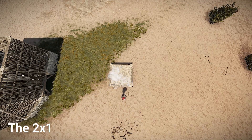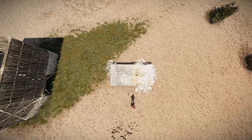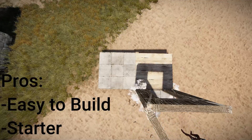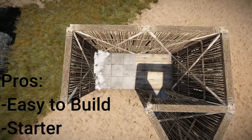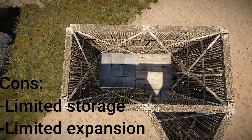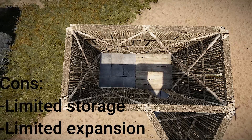Now to the other most common base design in Rust, the 2x1. This is just 2 square foundations next to each other, often with a triangle airlock to its edge like this. Its pros are quite similar to the ones of the 2x2 — it is easy to build and has good expandability from a starter. But unlike the 2x2, it has a very limited loot room space, not making it a viable option for bigger groups, and expanding from it is very limited.